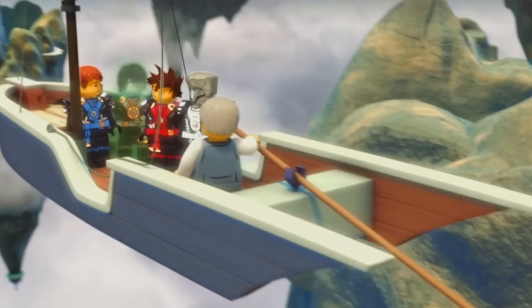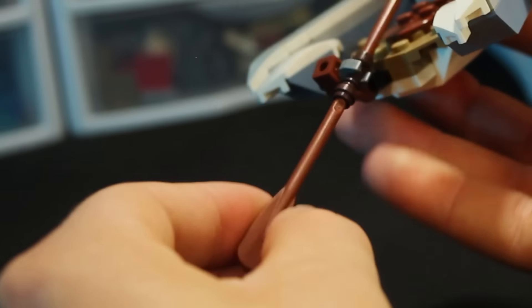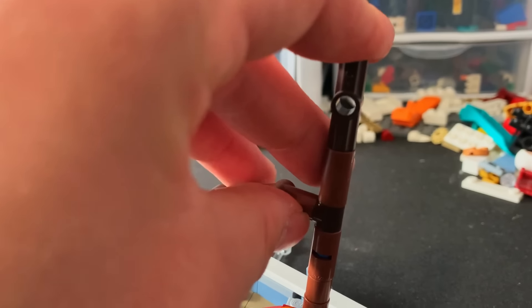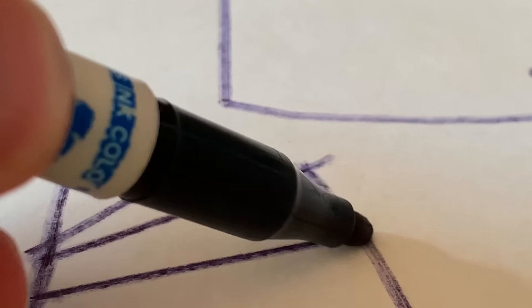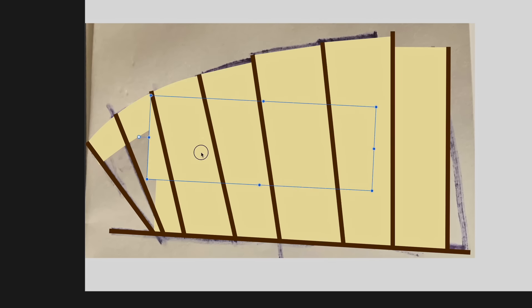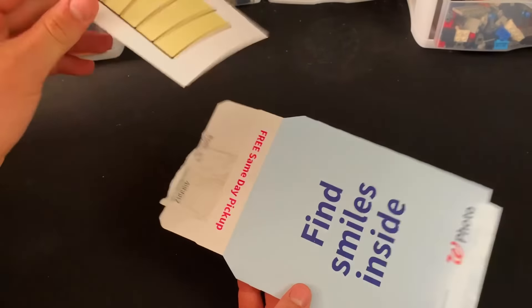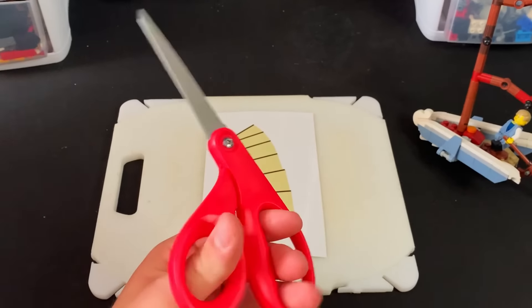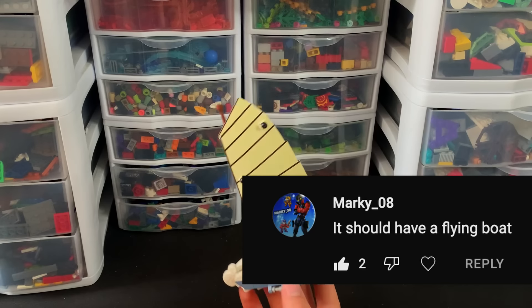Marky08 said there should be a flying boat, and that's what I'm going to do. Hopefully, Marky, I won't disappoint. I needed to make a triangular-shaped boat — got that design done. For the sail, I wanted to go above and beyond and make our own custom sail. I got the shape of the sail designed, ordered it on Snapfish and picked it up. I tried cutting it with a knife and a cutting board — that did not work at all. Scissors work 100% better. And I absolutely slapped it on. There you go, Marky — you have your flying boat.